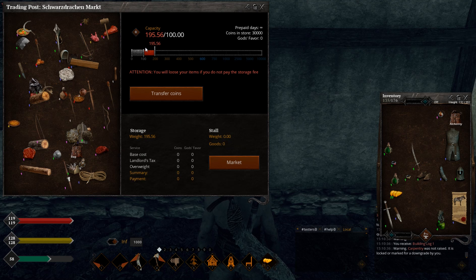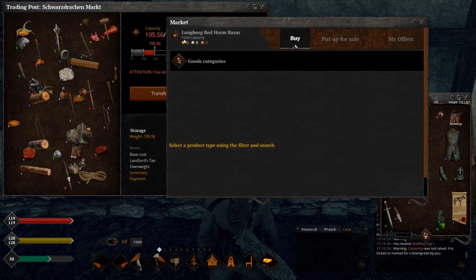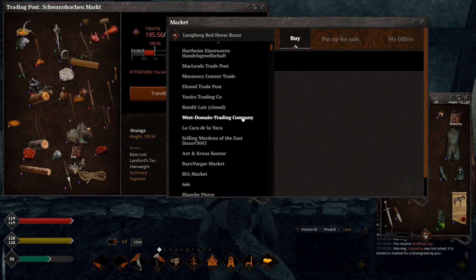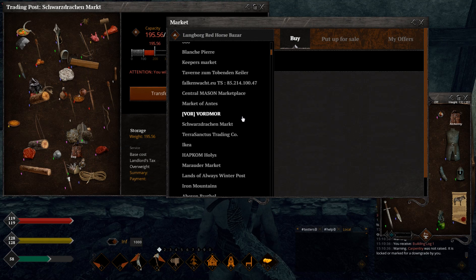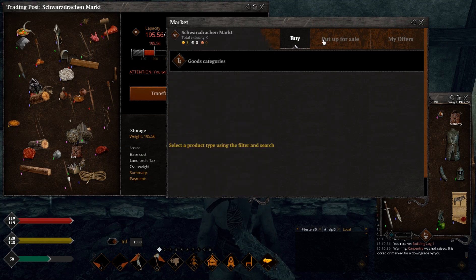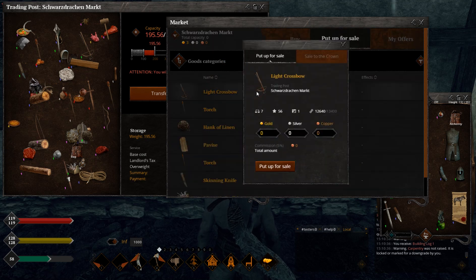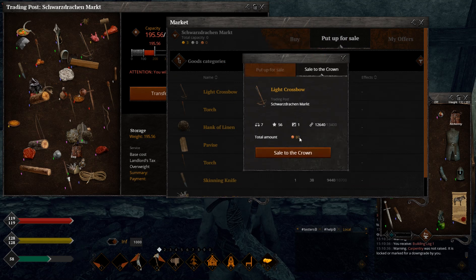Let me check this trading post - it's pretty easy to find. Let's go step by step. Light crossbow, 56 quality, not full durability: 80 copper coins.